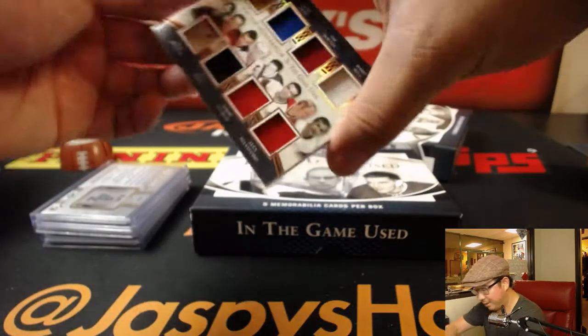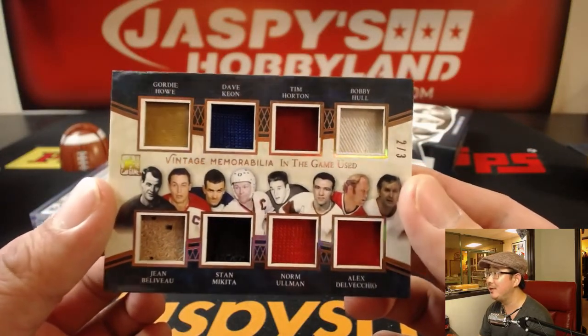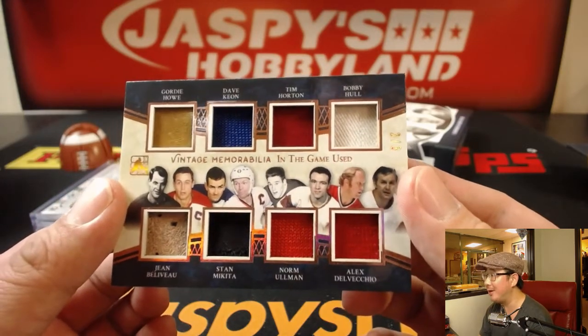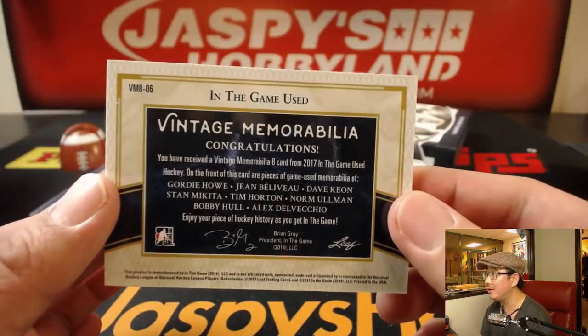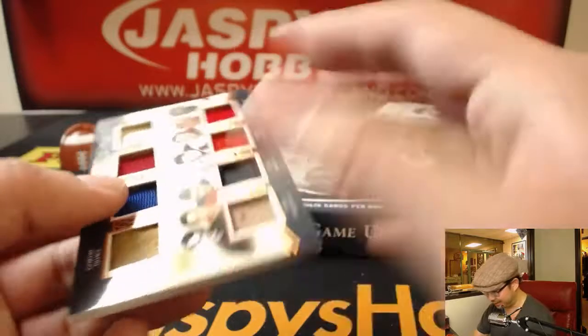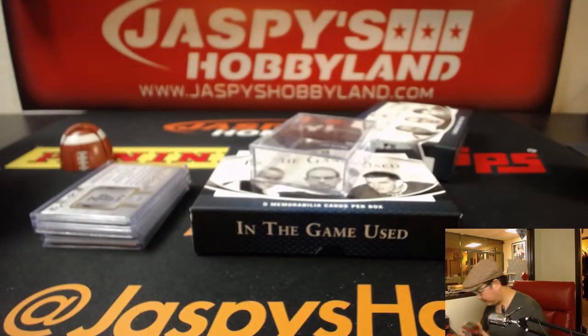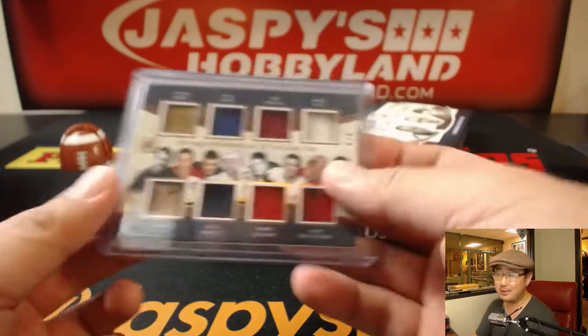Look at this — two out of three. Vintage memorabilia in the game used. Bobby Hull up there, Gordie Howe, and Alex Delvecchio on the bottom. That is pretty strong. It's out of three as well. Why did we take so long to do this, Chris?